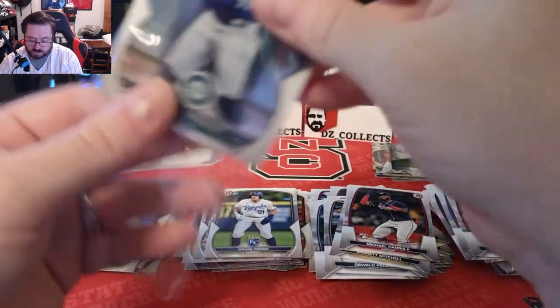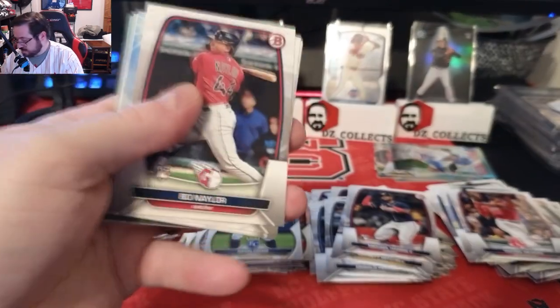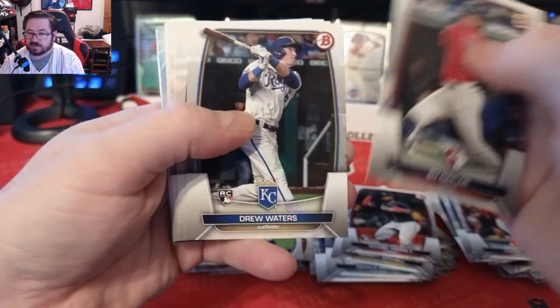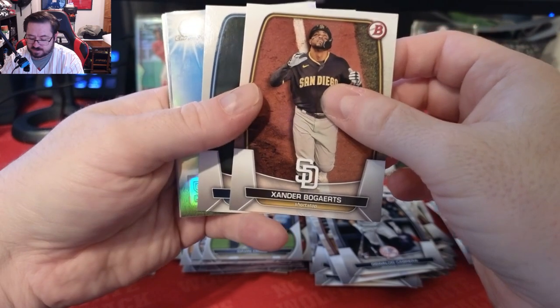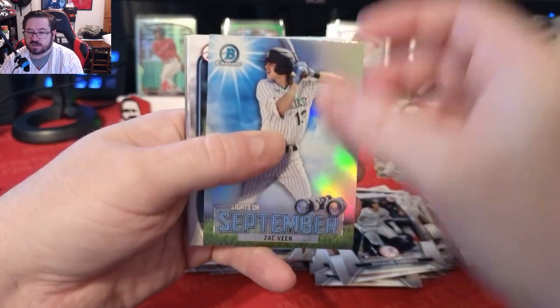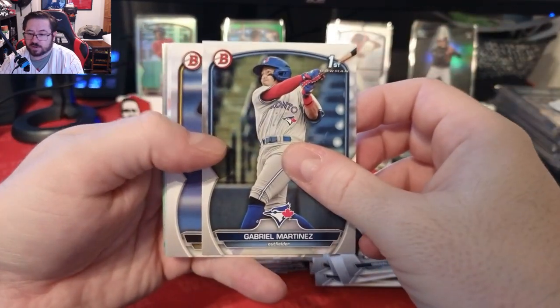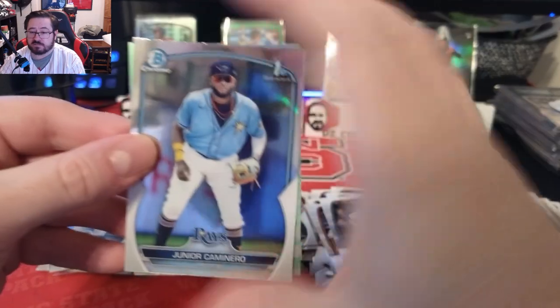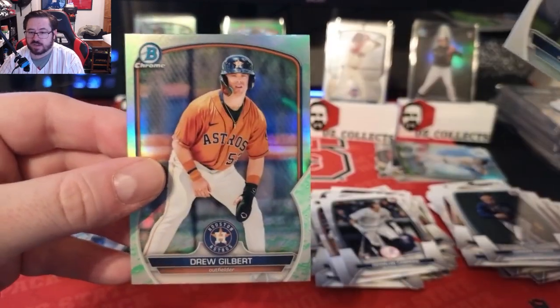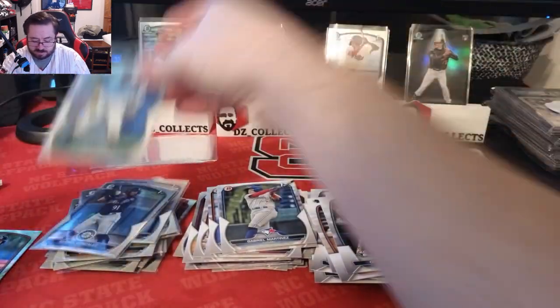Two packs to go — I'm hoping I can hit something numbered or an auto, but that Blaze Jordan out of 99 in box one was very good. Pack five: Bo Nailer, Drew Waters, Francisco Alvarez, Peraza, Zander, Wander. We have a Sights in September Zach Veen — that's a cool card. We have Gabriel Martinez, Cedeno, and Frederick Bentz Comey. Our chromes are a first of Junior Camonero, which is a good one, and a chrome of Drew Gilbert for our lunar glow — not a first, but we'll sleeve it up.